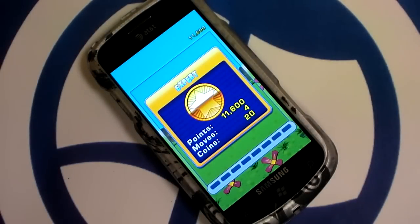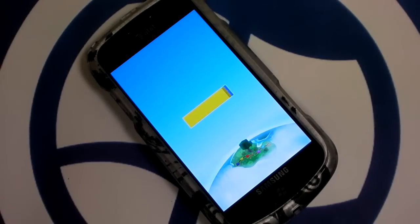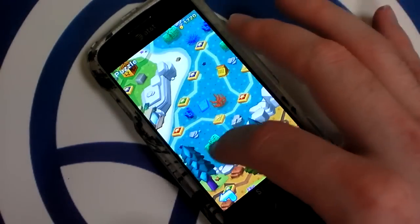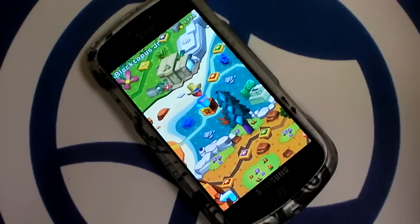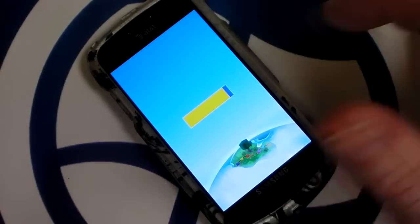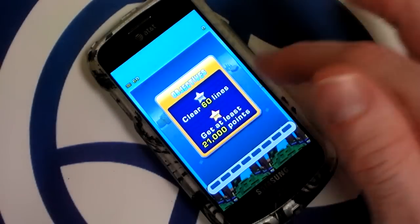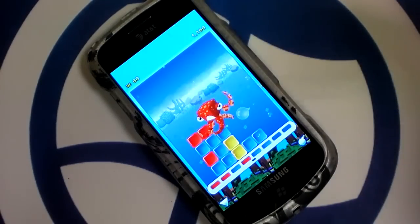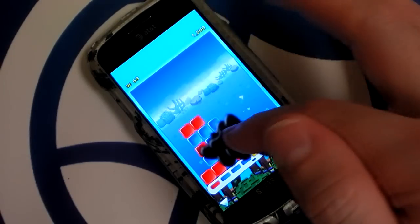Obviously they start out easy, but later ones require some thinking. Each of the game's five lands has a unique boss. This one throws ink, because he's an octopus, and that's what they do. Octopuses are jerks, don't you think?